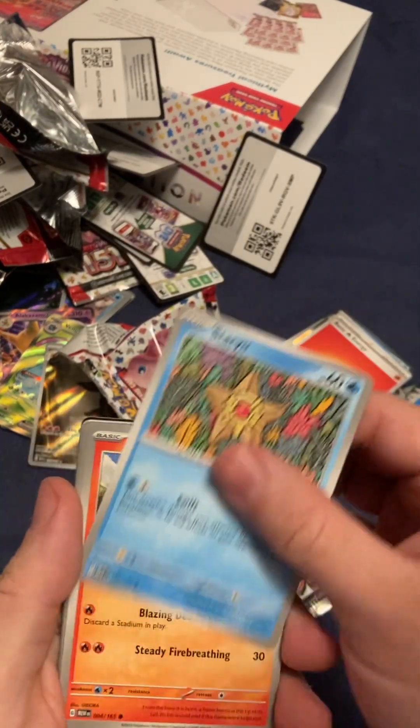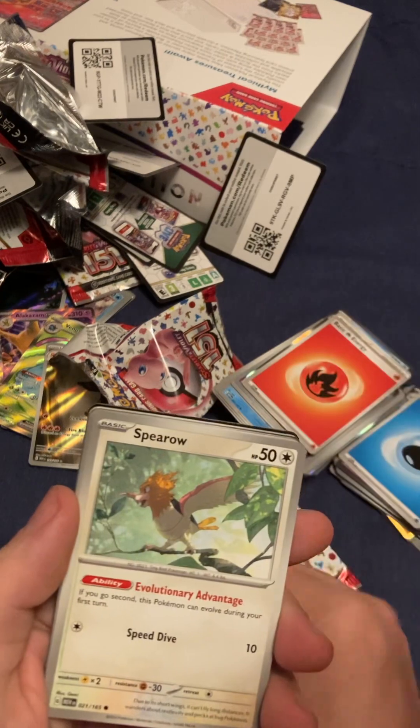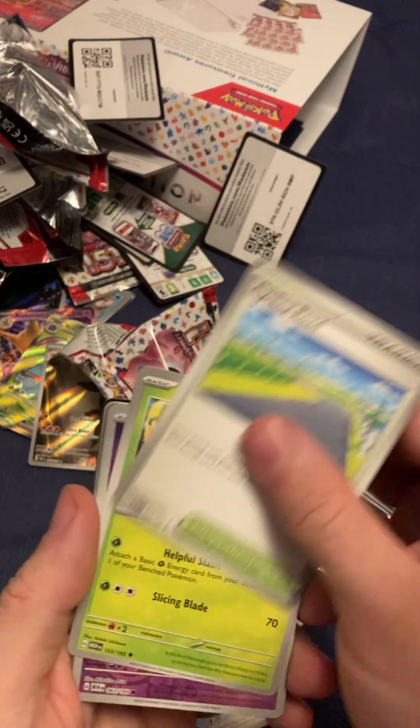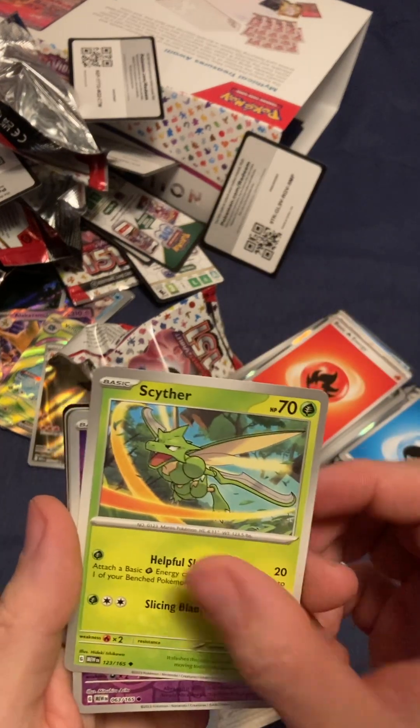Jigglypuff. Staryu. Charmander. Lapras. Nice. Cycling Road. Scyther — I don't have that.